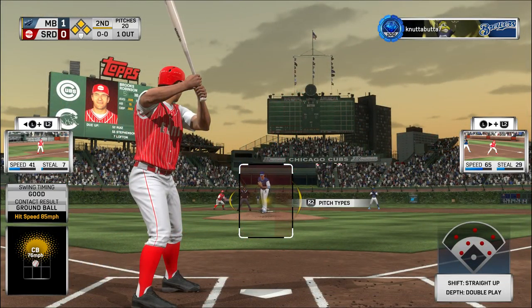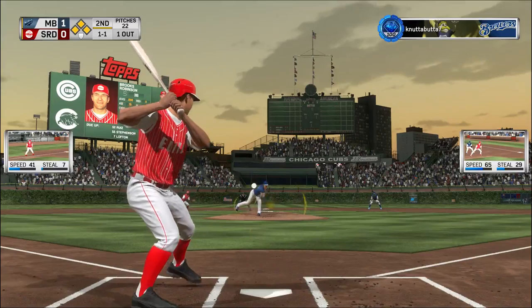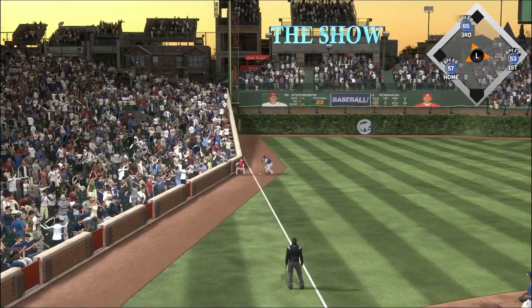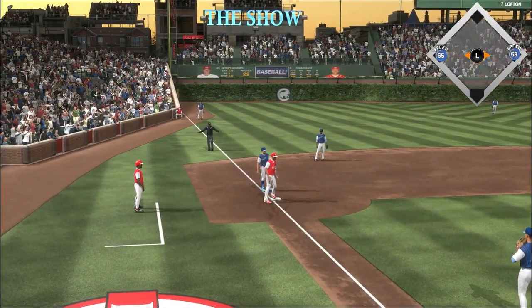Now to the plate, Brooks Robinson. He had the time but wouldn't bite on it — he's set. Here comes the 1-1. Grounder down the line at third, and this scoots under his glove. Oh, what a time for that — it eats him up.